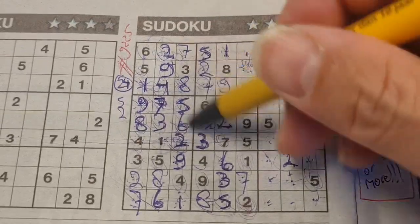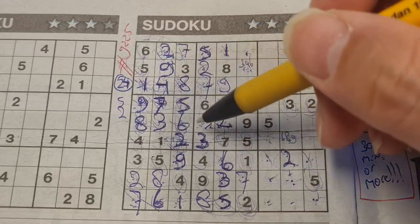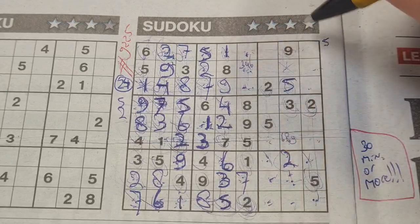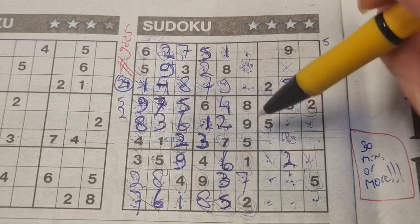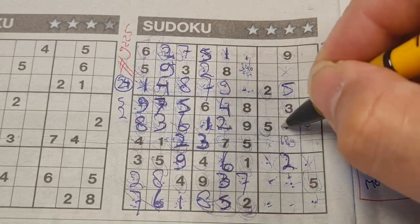Two numbers left in this big square: one and four. We have one in this column — no one there, so one should be here and four goes there. Two numbers left in the middle row: four and seven are missing — four and seven.